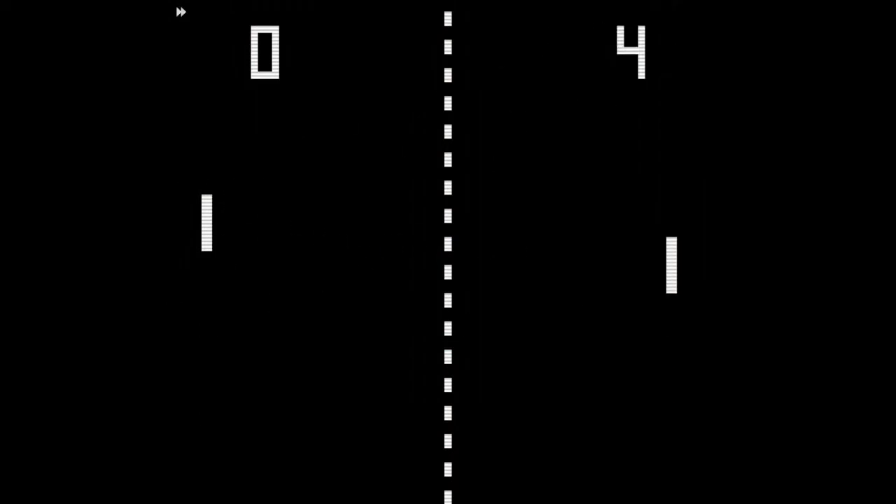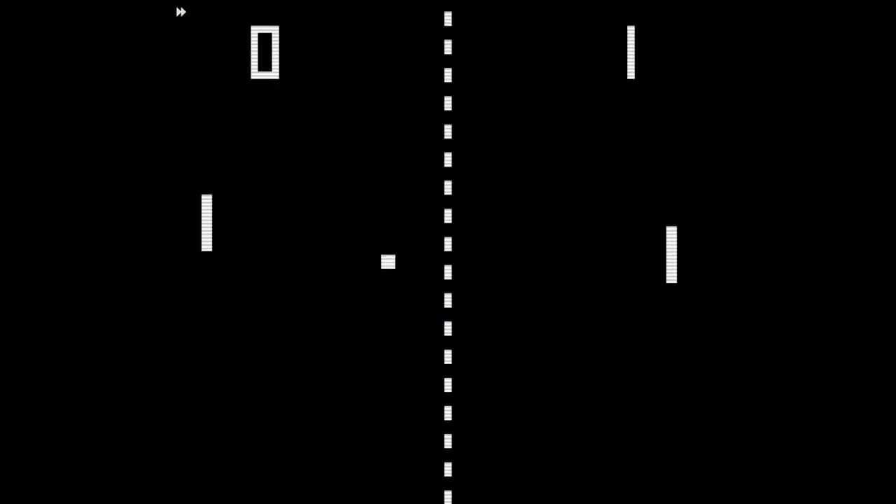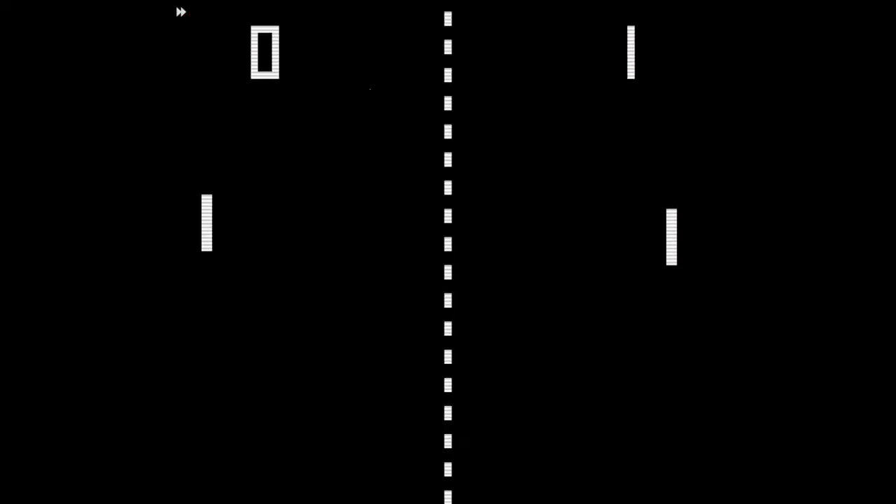In case you either didn't know or lacked the higher brain functionality to put it together on your own, the mechanics of Pong are not very difficult. Where the ball hits the paddle determines where the ball goes. If it's closer to the center, it's effectively straight across the field. If it's towards the edge, it'll be at a more extreme angle. That's about it.